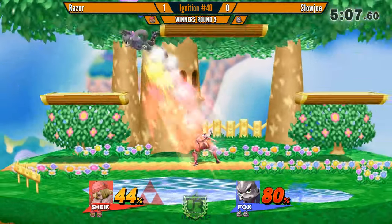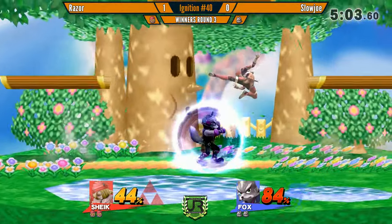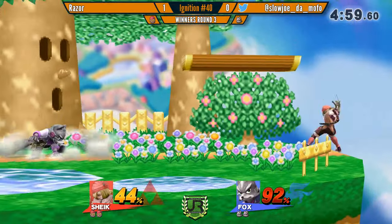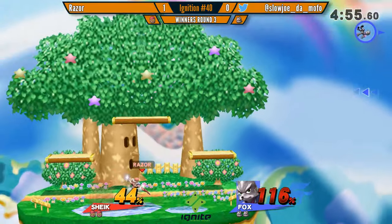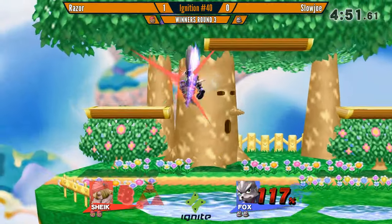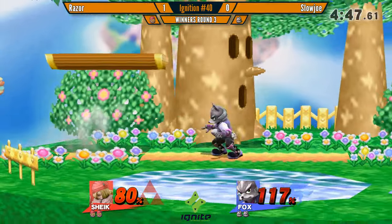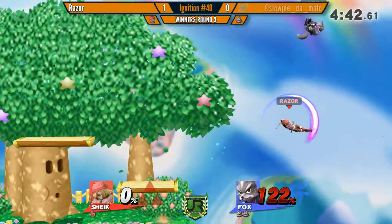That was good spacing on that side B. I think Razor was expecting him to do the lower one so you could hit him with a free punish. Razor is playing so well right now — he's pressuring shield but not over-committing to the shield pressure. And then double up air — it doesn't matter. The Sheik inside of me is crying right now. Actually crying. That probably wouldn't have killed if you had those four percent.